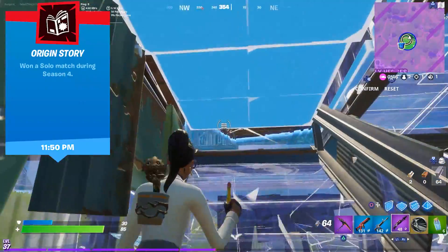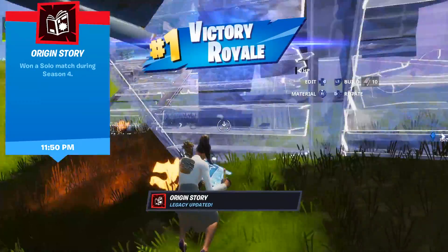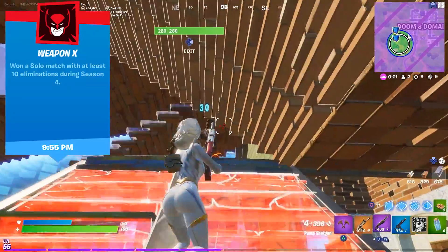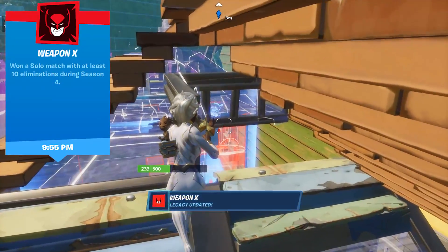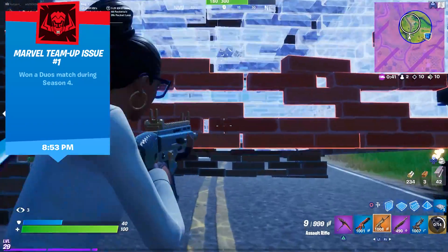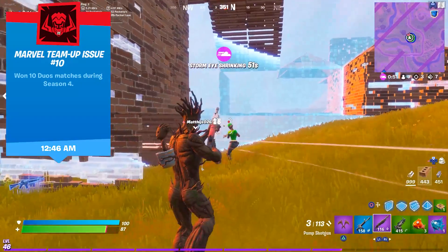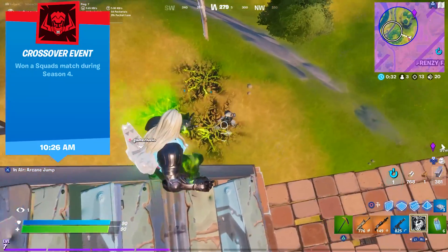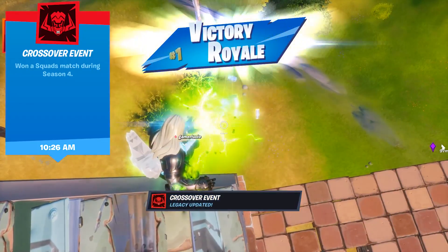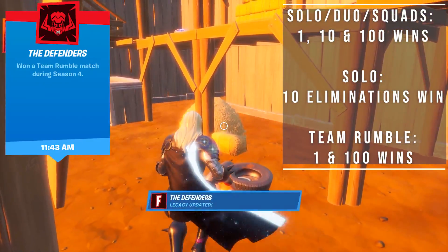For the next set of legacies, you need to get wins — in solo, duo, squads and Team Rumble. Every first win in one of these game types is an achievement. Only for solos, there's an extra one: you need to get a win with 10 eliminations. In solo, duo and squads, you also get a legacy achievement after 10 and 100 wins. For Team Rumble, you don't get one after 10 wins, but you do get a legacy for 100 wins as well. So in total, you can unlock 12 different legacy achievements just by winning matches.